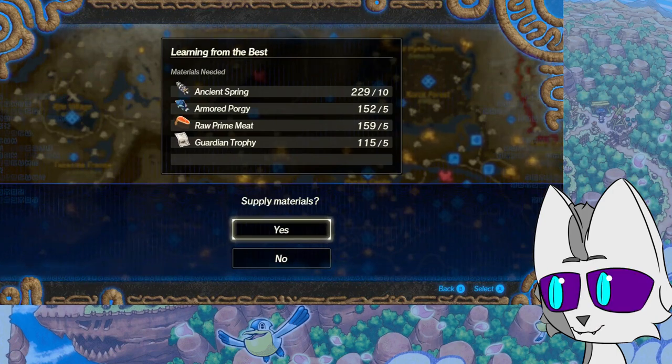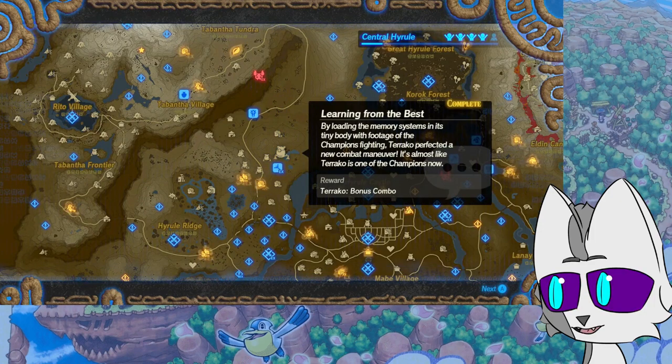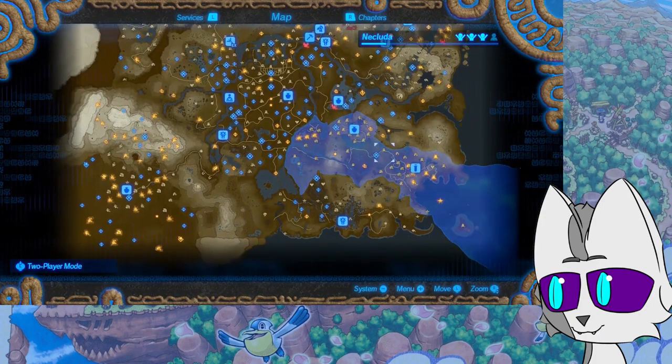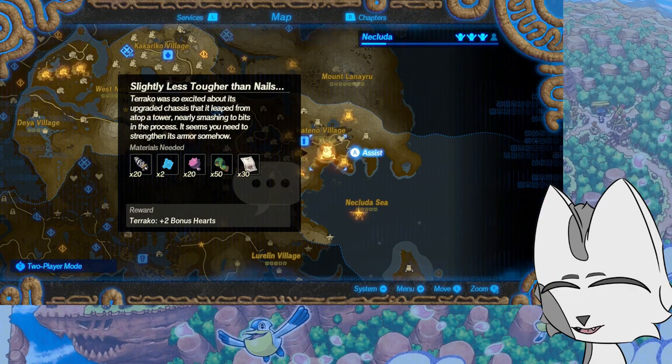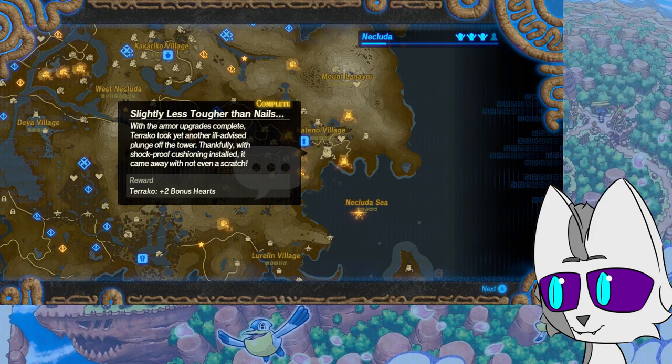By loading the memory systems in its tiny body with footage of the champions fighting, Terraco perfected a new combat maneuver. It's almost like Terraco is one of the champions now. You'll always be a champion, Terraco. Beloved boy. Terraco was so excited about its upgraded chassis that it leapt up from atop a tower, nearly smashing it to bits in the process. Just — Terraco's a madman. It seems you need to strengthen its armor somehow. Hello, I'm Terraco and welcome to Jackass.